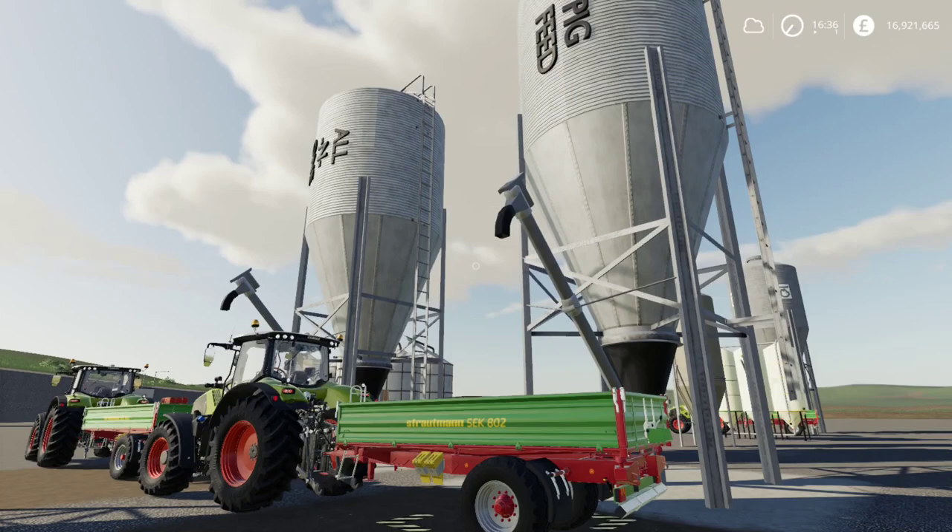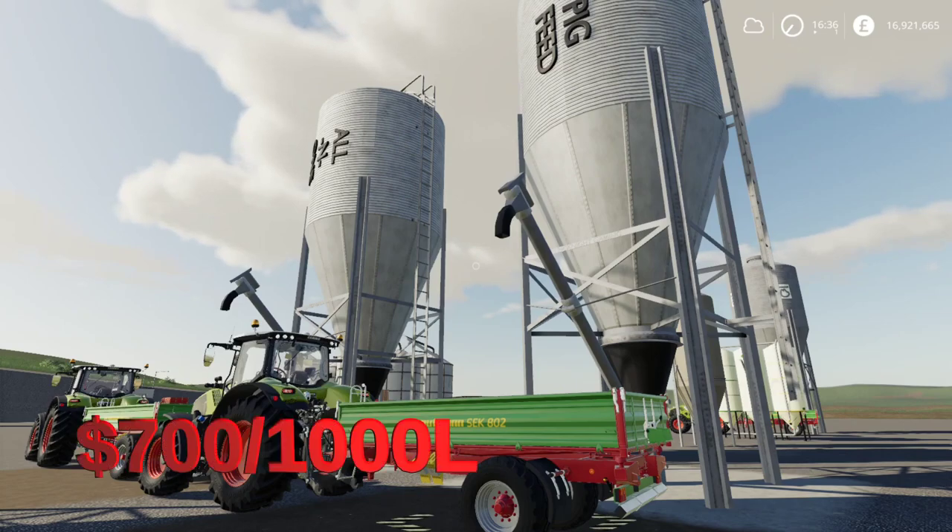Fourth, you have the placeable buying stations — there's one for all-in-one and one specifically for pig feed. The all-in-one one has pig feed in it, and the price is the same in both. You are looking at $700 per 1,000 liters.